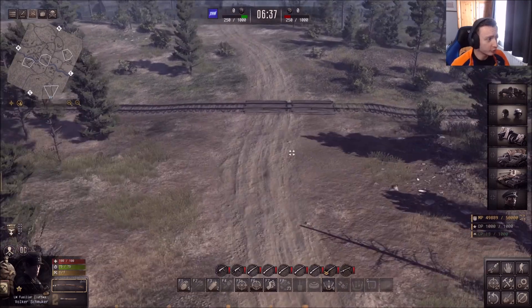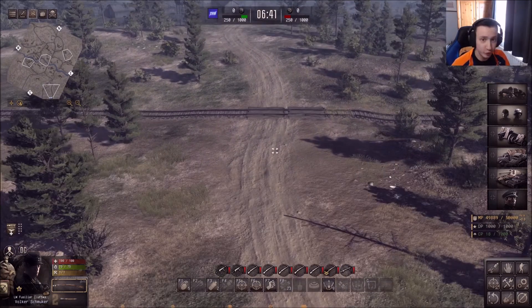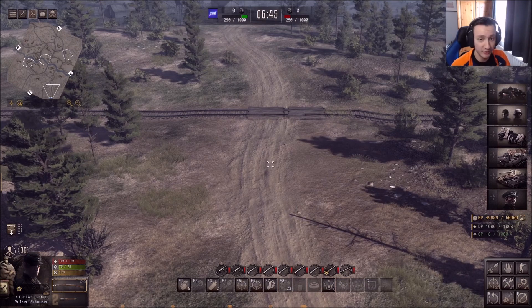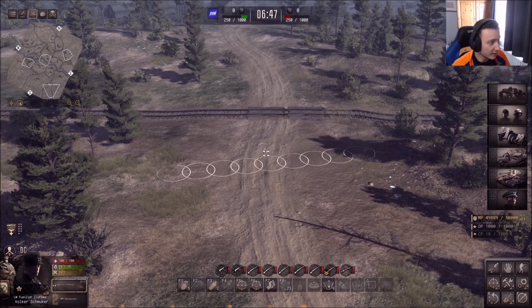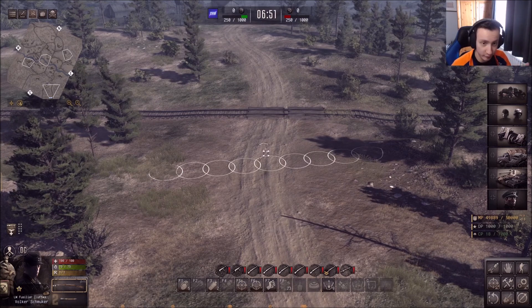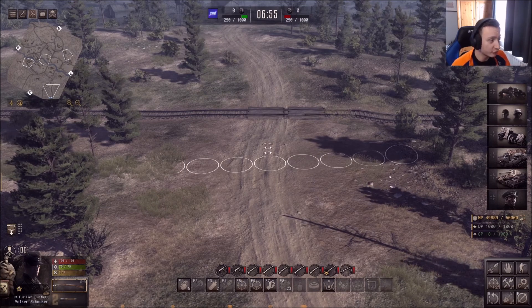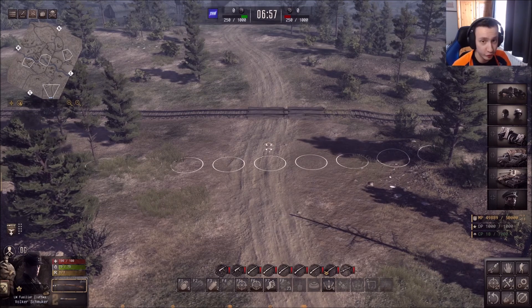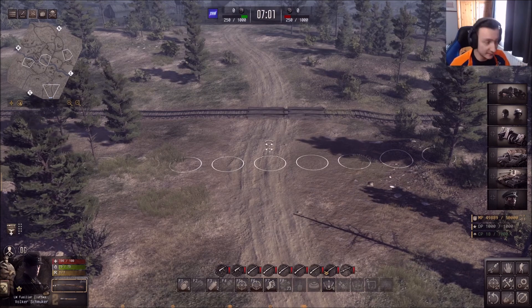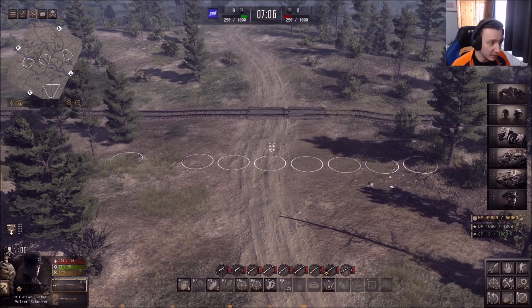Once you have clicked on your units and they're highlighted yellow, you're going to right-click on your mouse to set them in a position. When you hold down the right-click button, you can see that a couple of circles appear on your screen. This is the new formation mechanic system in the game, and it shows you how the formation will line up.